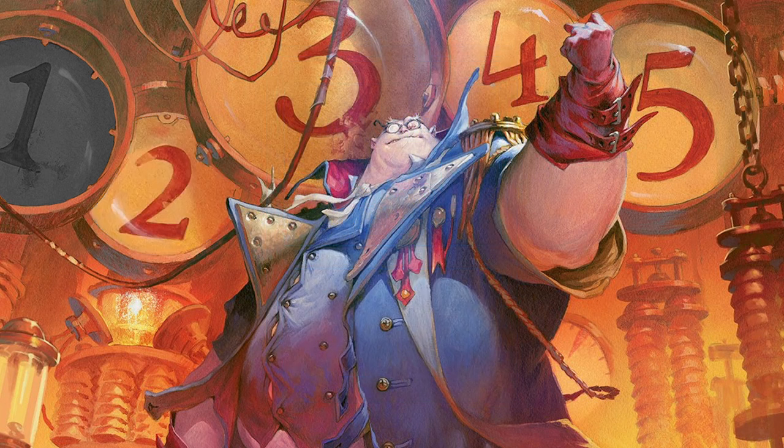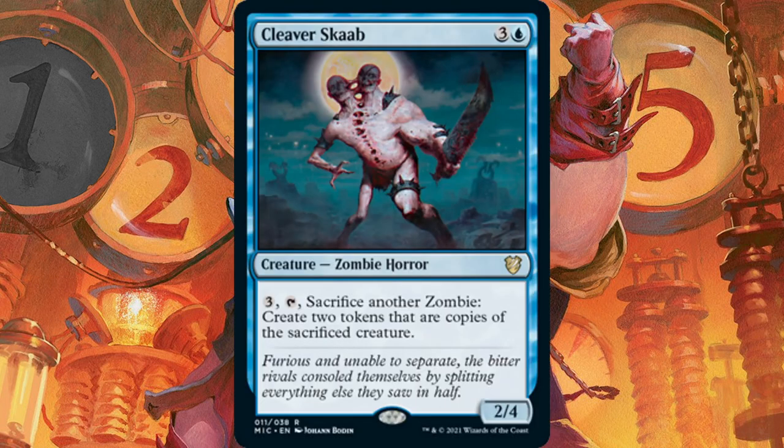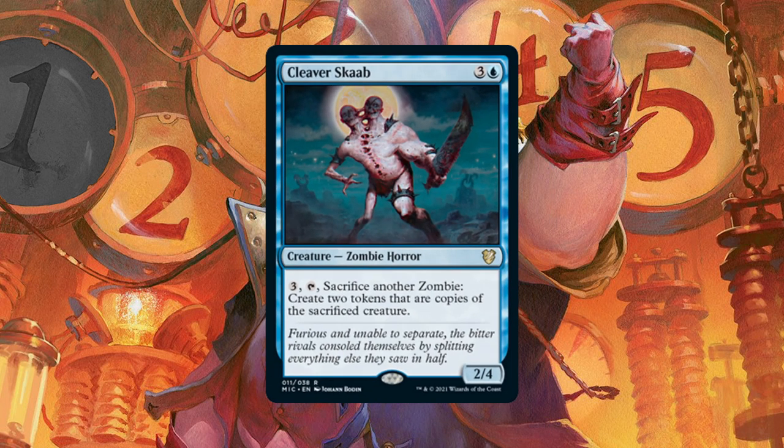Number 2 is Cleaver Scab — a card that may make us consider saving one of those untap spells for it instead of for Jerolf. Pay 3 generic mana, tap it, and sacrifice another zombie, and it gives you 2 token copies of that sacrificed zombie. So when you've got a nice 9/9 zombie token in play, just pay 3 and sacrifice it, and now you've got 2 of them.